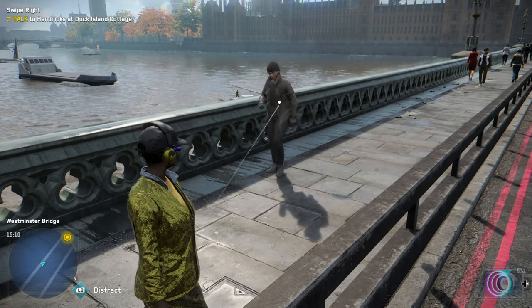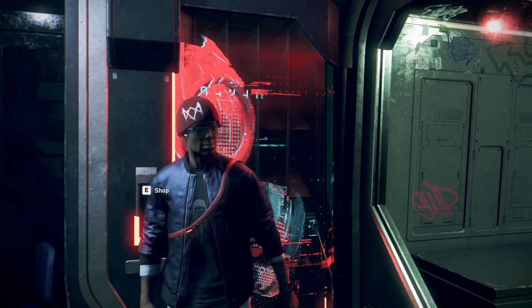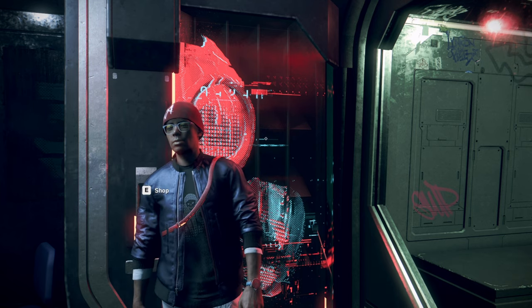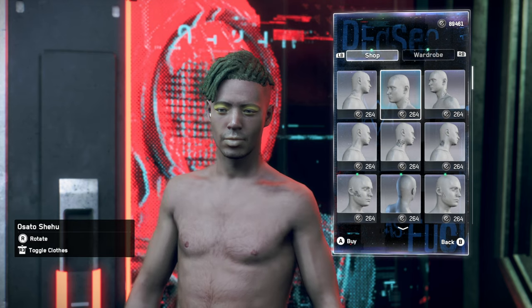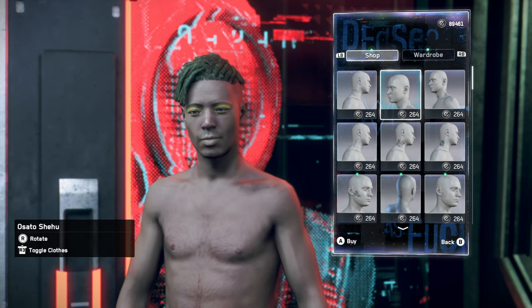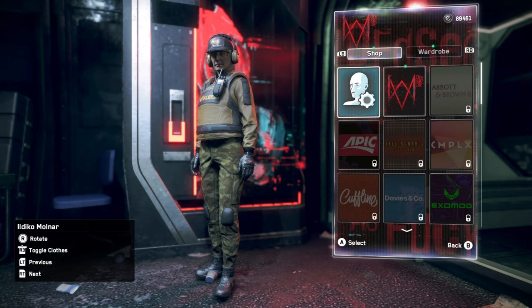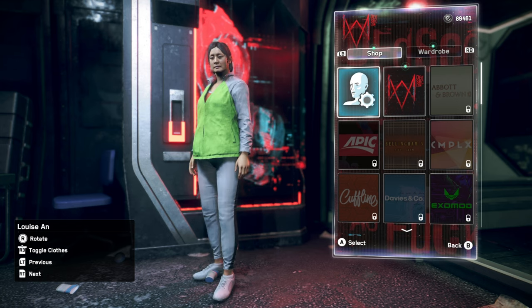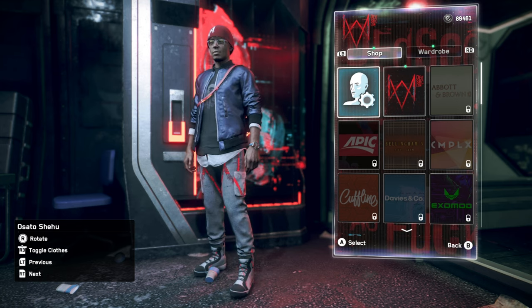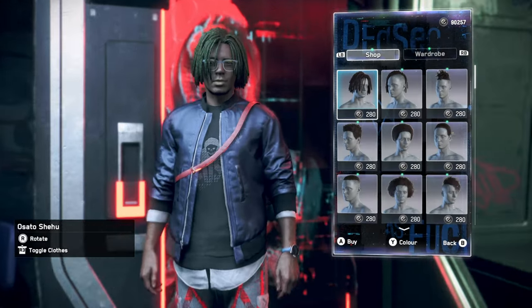Now let's talk about the advanced character customization — this is one of the things I was actually super excited for. They've added three new options in the clothing menu: one to toggle clothes, one to rotate your operative around, and another to choose between your different operatives in the menu without having to go back out, go into team, switch your operative, and go through a whole loading screen. That is really, really nice.